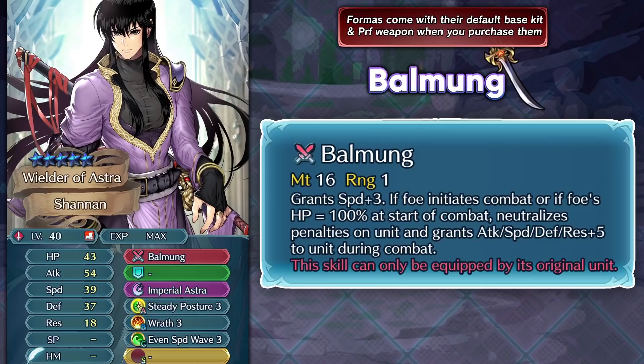Shannon will already come with Balmung and Imperial Astra — Imperial Astra being the same as Draconic Astra just with a different name — a special that scales off his speed, making speed stacking very powerful on him. Even though Shannon is a really good unit, I wouldn't really recommend using your free-to-play Forma Soul unless you really like him, because one-off copy of Shannon is not gonna be that good. You need some merges to justify it with your free-to-play Forma. If you buy Forma Souls and like Shannon, he can be a pretty good unit with premium skills.